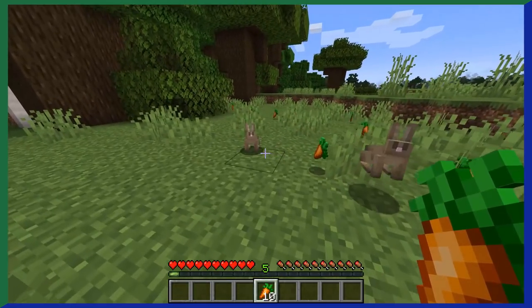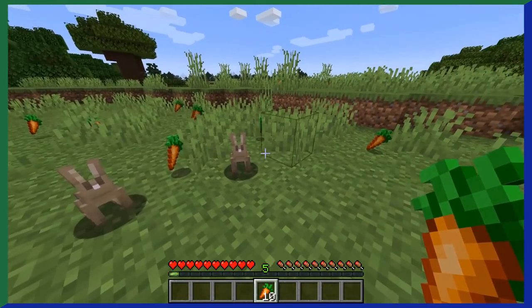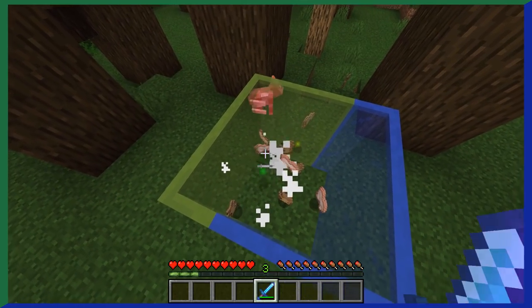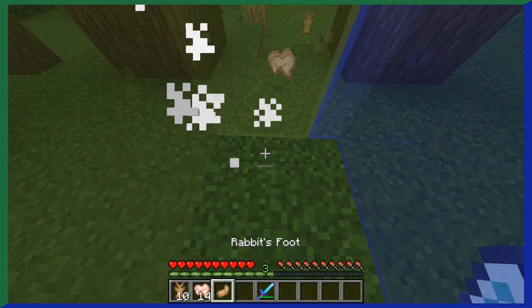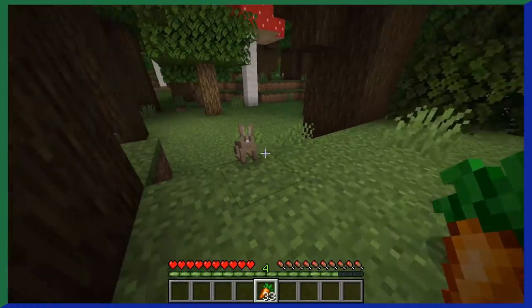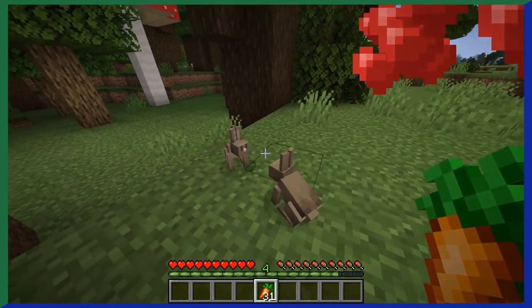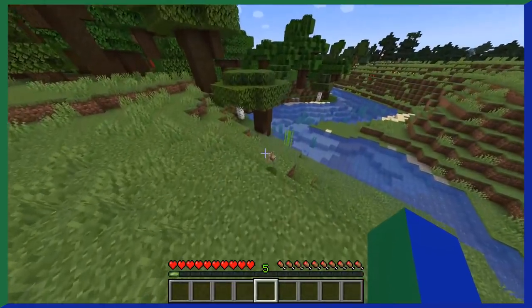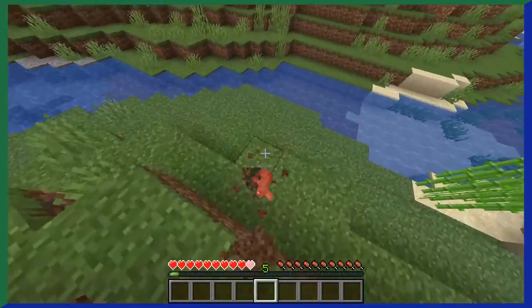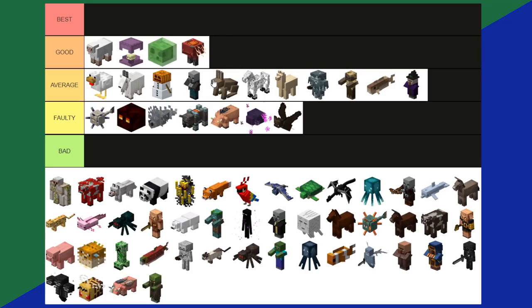Rabbits were added in 1.8 and come in a variety of colors. When eliminated, you can get rabbit hide, raw rabbit, a rabbit's foot, and XP. You can't tame rabbits but you can breed them. Honestly, I don't hear anyone use rabbits to make a farm, and they're so small that they're hard to kill easily. Rabbits are in average tier.